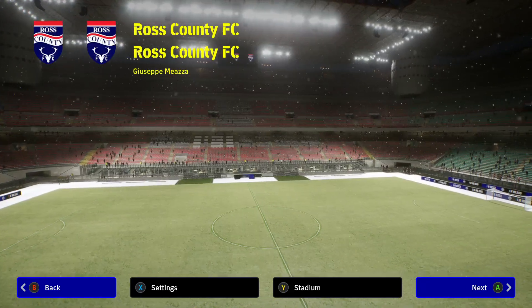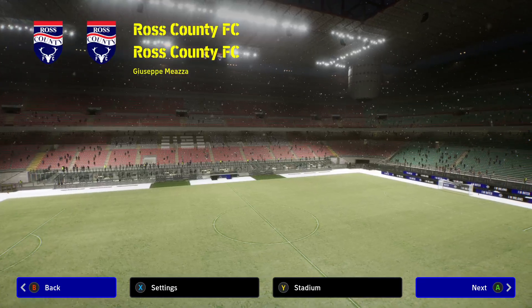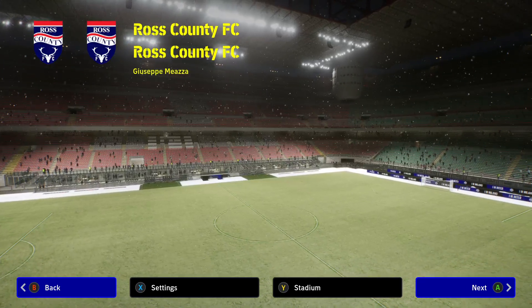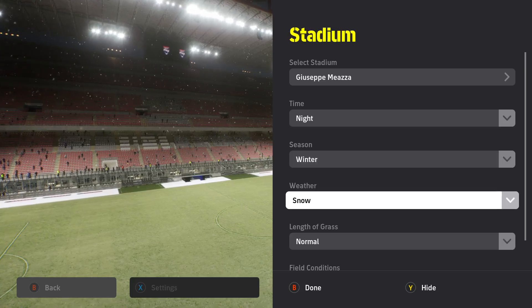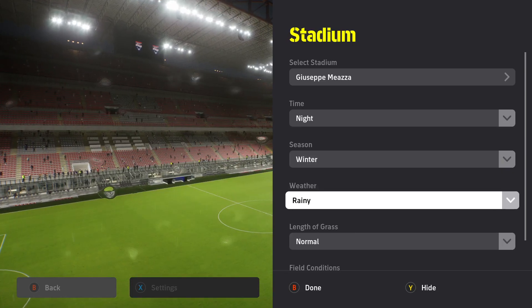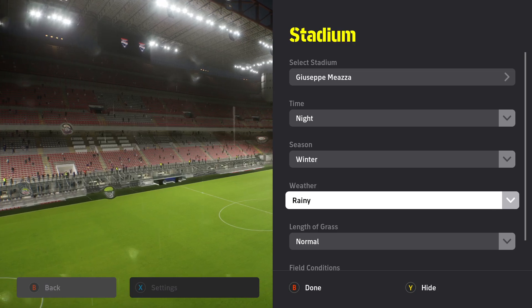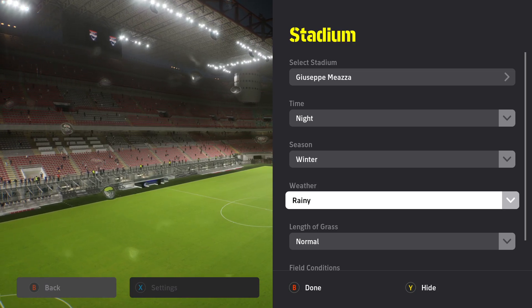It's also the same thing on a mobile device if you are playing the game on mobile — just press Y from your controller, then go to the weather section and you will be able to change to rainy and snow. Hope this video helped you. Subscribe to this channel for more informative videos like this. Thanks for watching and goodbye.